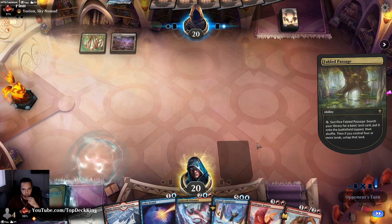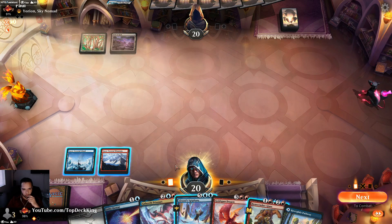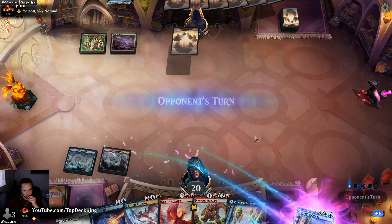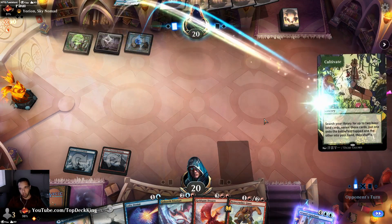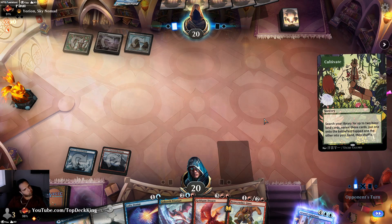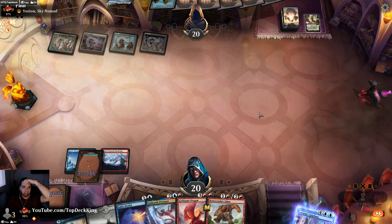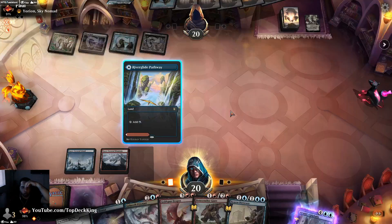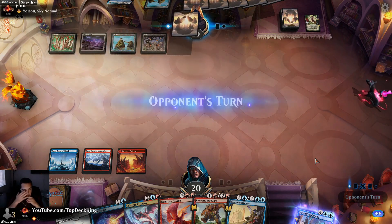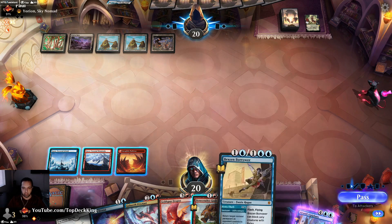Go grab blue mana, put this down, foretell this now and see what happens. Cultivate — I wish I wouldn't have foretold that. I could have countered this. Now he's playing ramp in the deck as well. I should put this on red for Goldspan Dragon. Actually if I put it on blue I could have flashed Thryx in — that was a mistake.